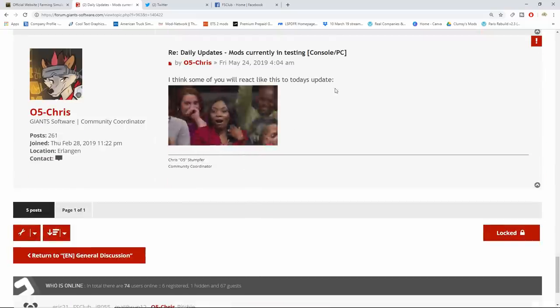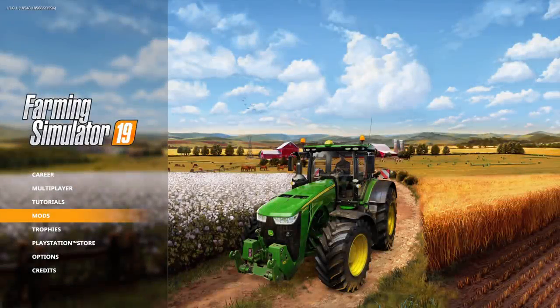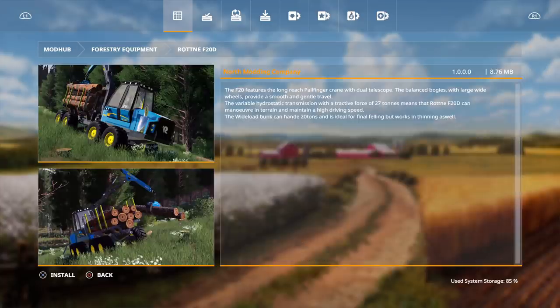Let's head over to the PS4 and look at these new mods. Here we are on PlayStation — make sure you go to Mods, then Show All Mods. Under Forestry Equipment we have the Rodney 420D by North Modding Company.